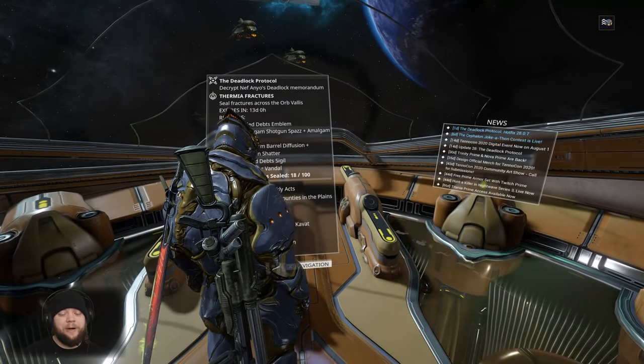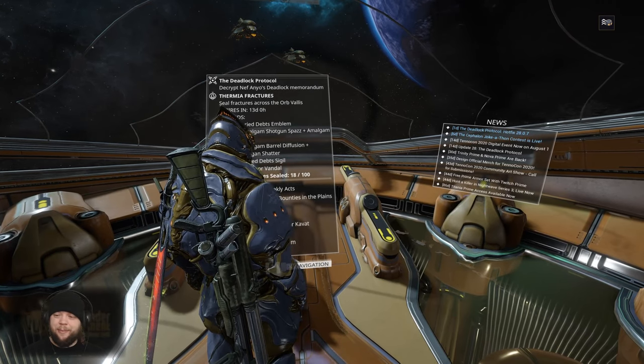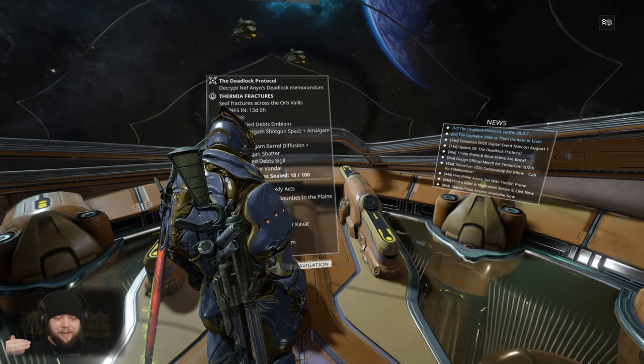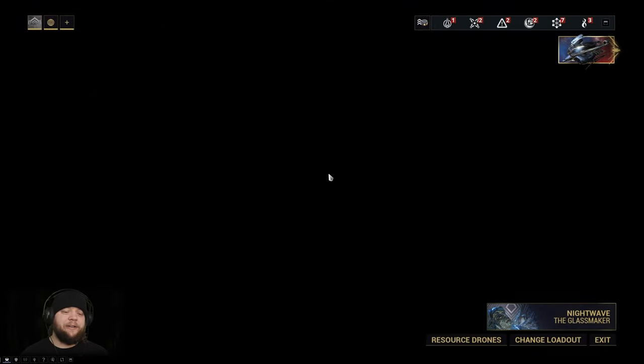The reason why is because if we can complete this we can get the Zorus. If we can get the Zorus we can farm some of the new weapons. The new Gunblade is the Stropha. The Stropha is actually one of the best Gunblade melee weapons in the game, so if we can get that early on, that can actually help carry us through a lot of the content. So we're going to make a point of getting that.